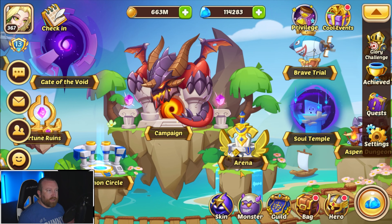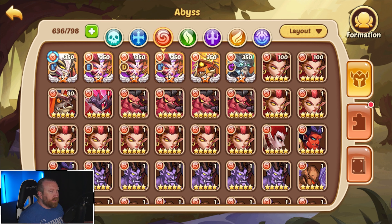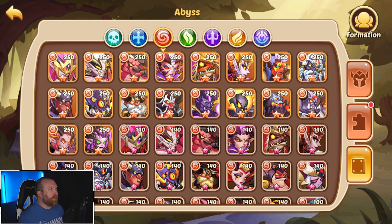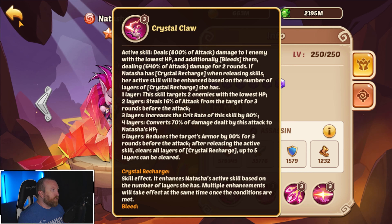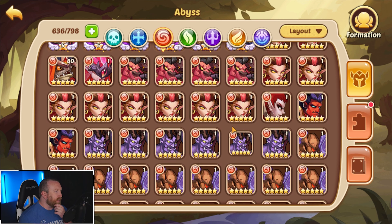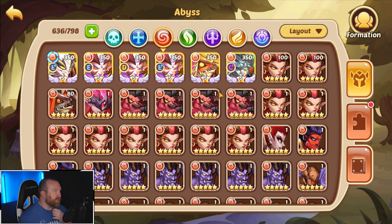Mainly I want you guys to let me know what you've been using. Does Delacium do better? I feel like Waldeck has to be the best answer, besides maybe Natasha. I feel like a Natasha would be good, but I don't even think I can build a Natasha right now — I'm pretty tapped out on hero copies in general.